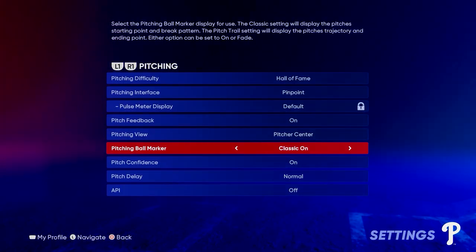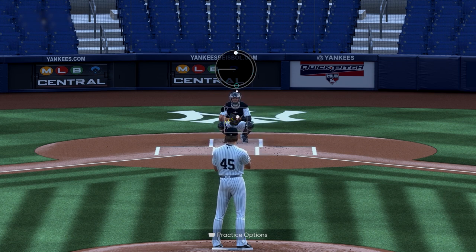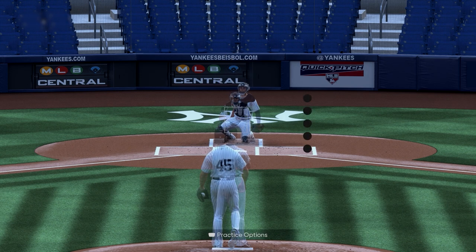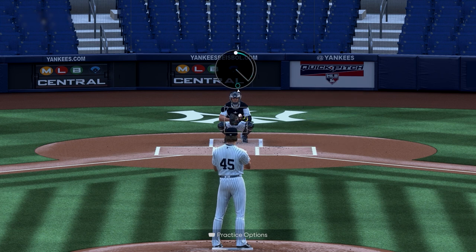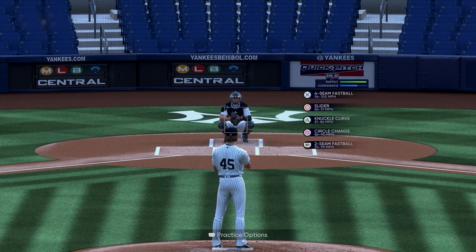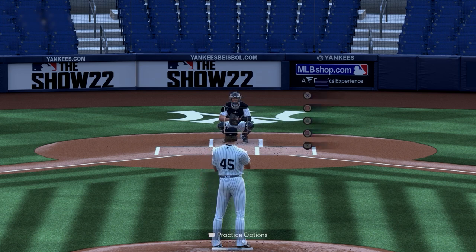For your pitching ball marker setting, classic will display yellow arrows around the ball that show you the break of the pitch and where it will end up relative to where you aim. The ball is your starting point, and if the pitch has any type of break — so non-four-seamers — there will be a yellow arrow that leads you to a bigger transparent circle, representing the area your pitch can land in. Different pitches will have bigger or smaller circles; fastballs will always have the smaller circle because they're the easiest to control.